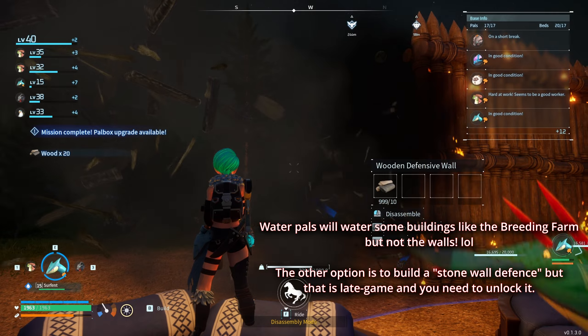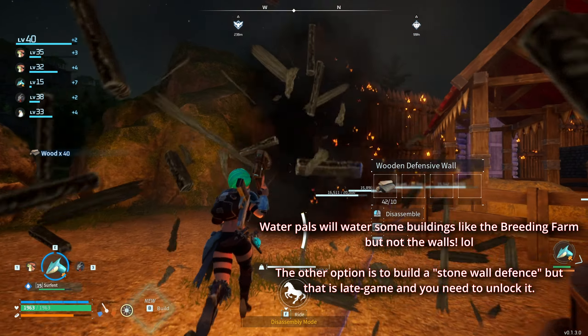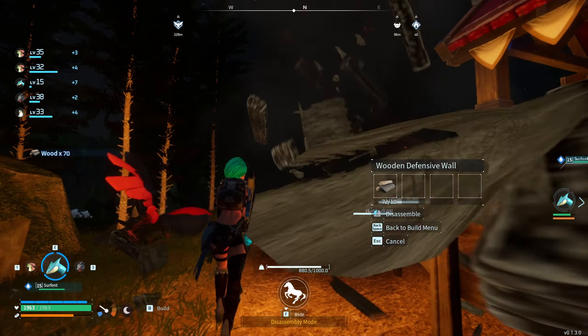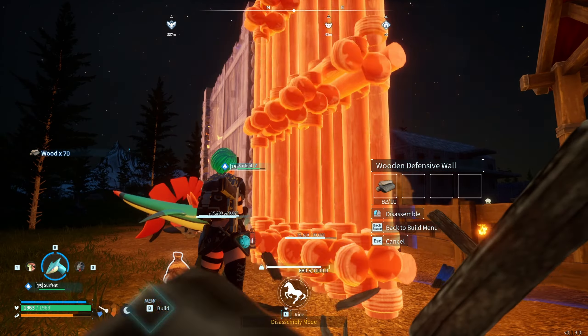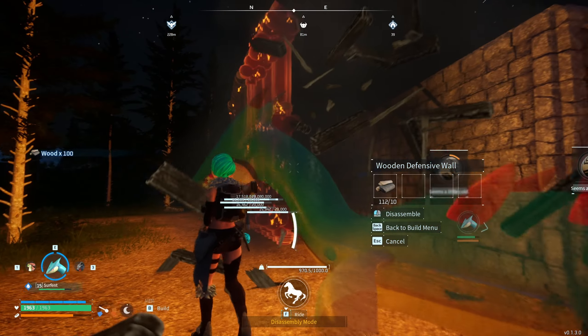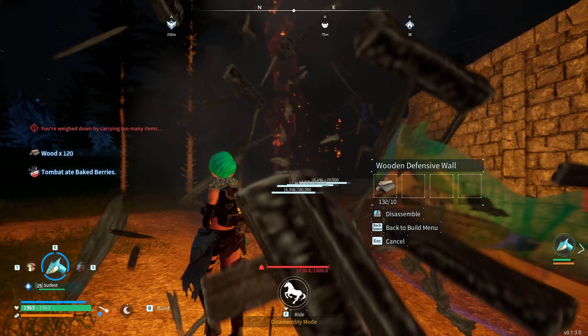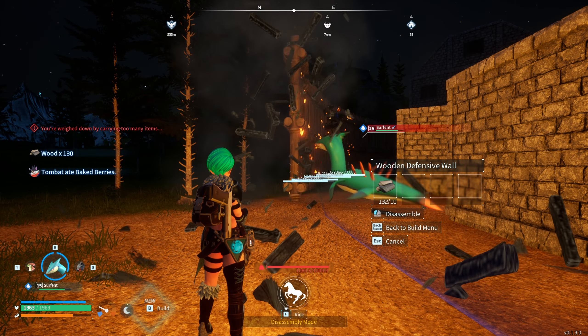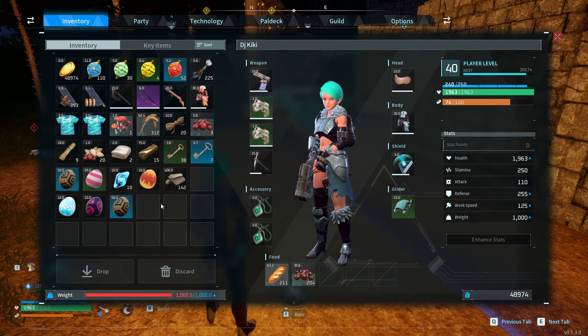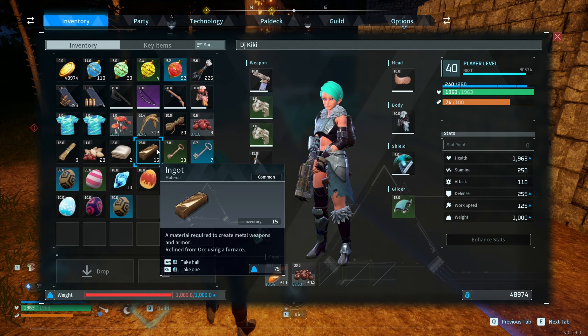So I'm going to have to destroy this wall, and the reason it's on fire is because I've been raided by some pals, some other enemies, and they just got my wall on fire. So everything is getting on fire right now. There we go — and if I don't do this, all my wall is going to be on fire, so I'm just going to drop some stuff.